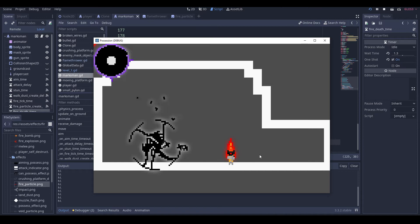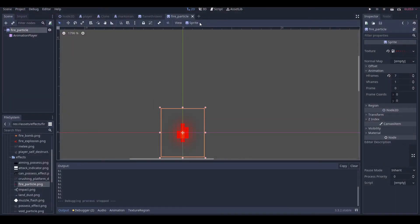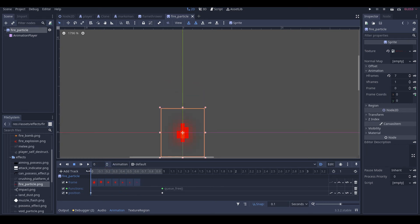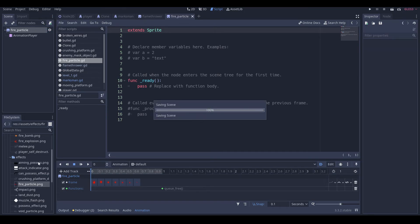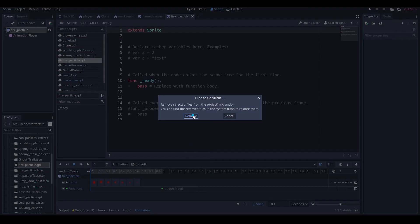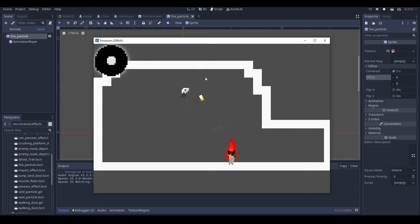That's not good, what's happening to it? Let me go back into this, drag this back here and see if it works now. I don't know why it's deleting instantly. Is it because it's spawning then the position is getting offset? I'll have to use code for this. So we'll get rid of that, go into our scenes effects fire_particle, delete this, and then in here we'll go into our offset and key it in, then negative 15 y, key it in. That should work out.